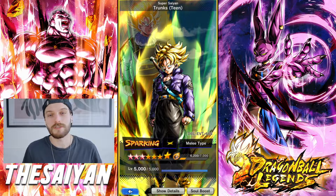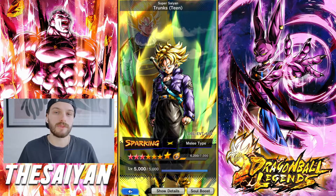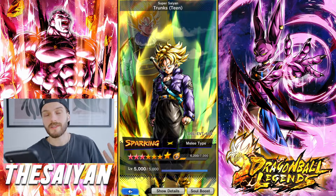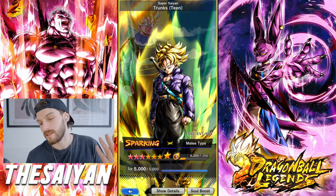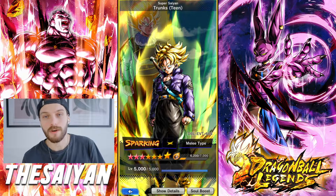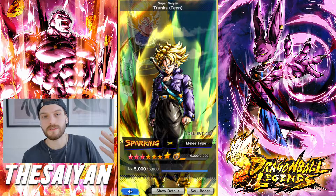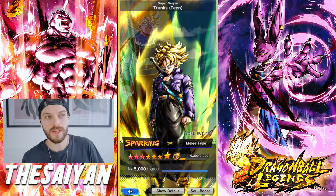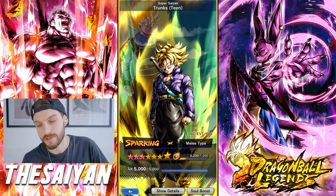So we just got the new update and we got some new characters, banners, events, all that. Right now I can show you exactly where you can get all of the Z-Power for Trunks. Let's look at how much Z-Power Trunks needs. I have him currently — I already did my bonus battle from his event today. So right now I have 6200 Z-Power, that means I need 3800 more — so 3.8k more Z-Power.